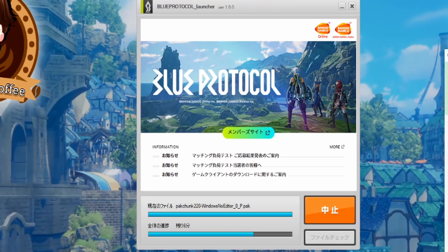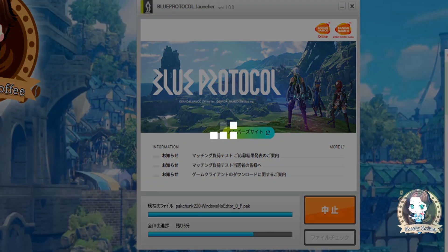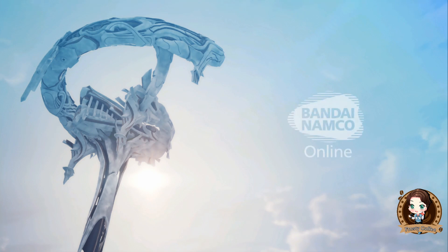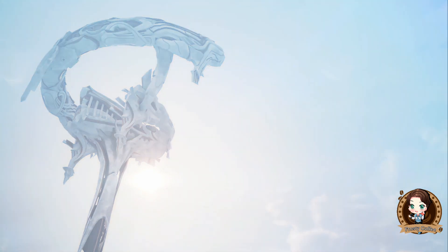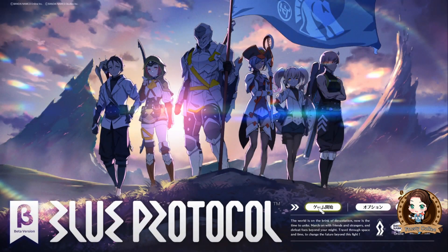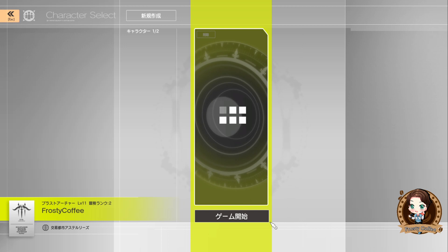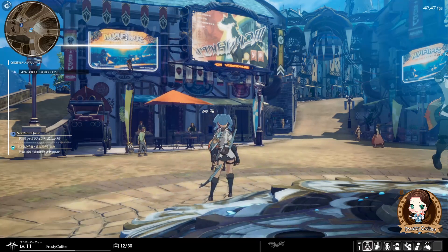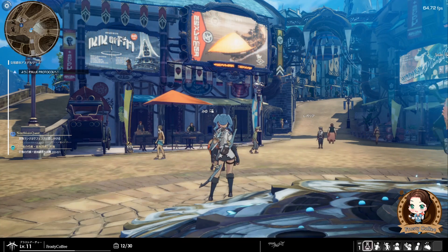I will probably throw down the specs in the description below as to what the game is in total as of closed beta test number two. When you first start up the game and you're loading into Blue Protocol's closed beta test or the official game, it is going to go through its loading screen then show some squares loading in the middle of your screen. As soon as that disappears, it's going to show you the login screen for Bandai Namco ID. That is where your Bandai Namco ID comes into play — use your credentials for a Japanese Asia account to log in.